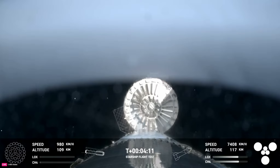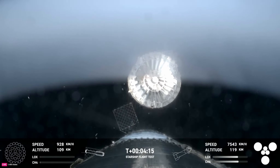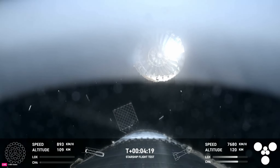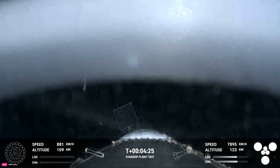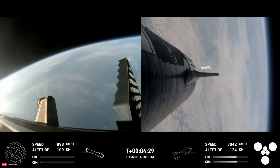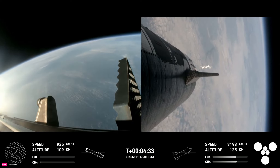Right here, this is our view of the jettisoned hot stage. As we mentioned, this is a temporary fix to help reduce the weight of the booster. Future iterations will have a lighter-weight integrated hot stage structure that won't need to be jettisoned.